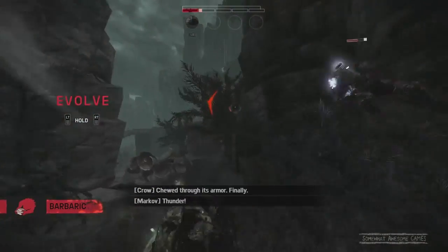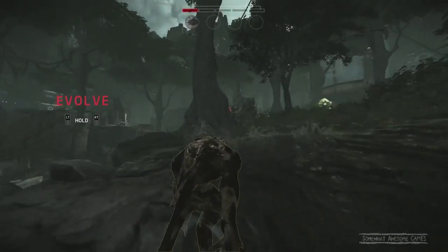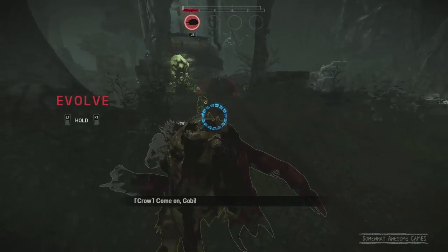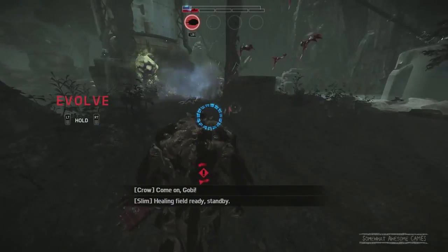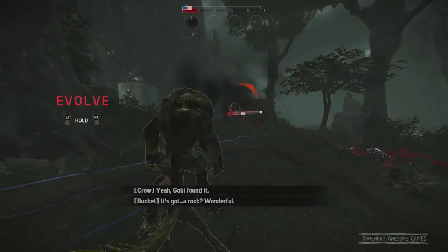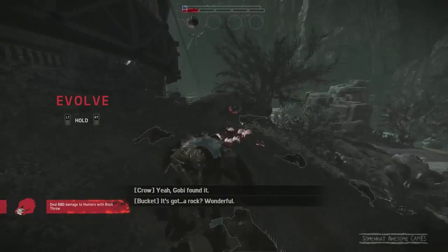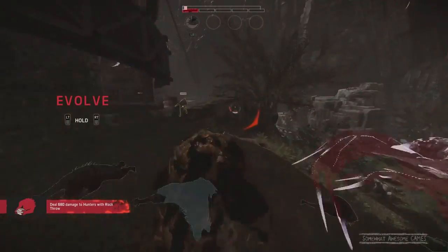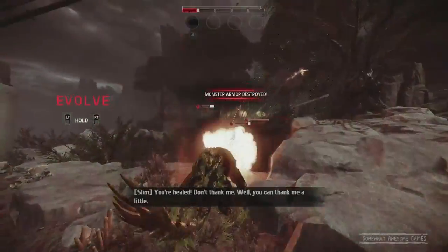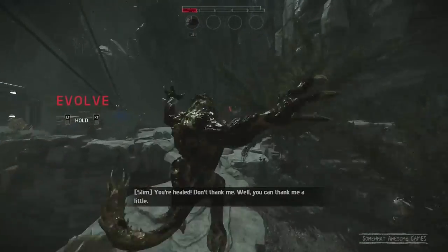I gotta go armor up. May even have to go to Stage 2. May have been pushing it a little bit too much here. Just food? I'll take you. I gotta armor up — thanks, Mammoth Bird. Oh, almost Slim. They're not letting me eat. Get away from that Mammoth Bird — that could straight up end me. Alright, head to the caves — that's your next best plan.